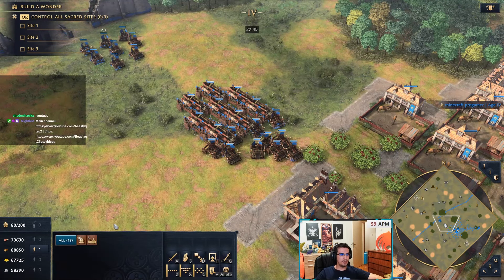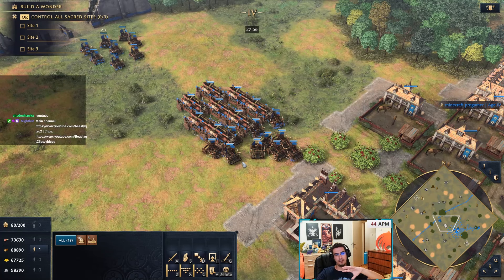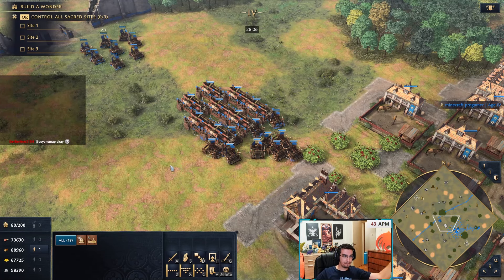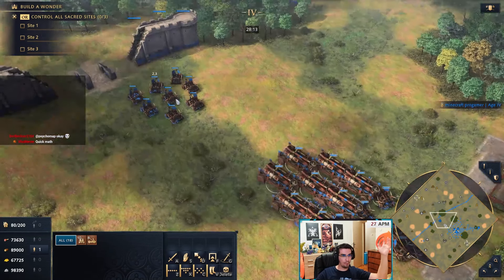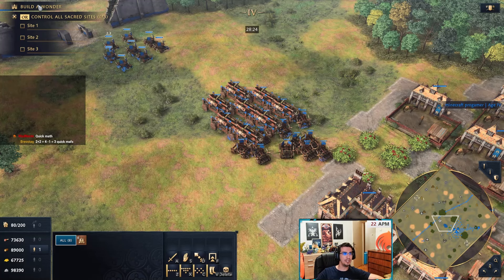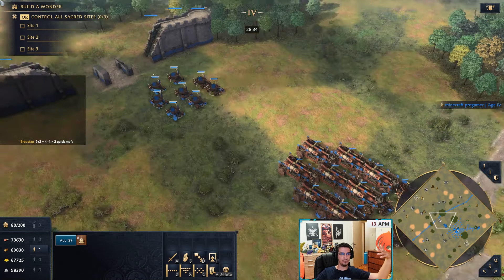Let's say this siege army is 54 supply and the enemy has 100 supply of workers plus 54 supply of siege — that's not a lot of supply left for other units. What you can do is trade your springalds for the enemy siege. If you kill some of his siege he'll replace it, and that's when you re-max on pure cavalry — mass horsemen into maybe men-at-arms — because mangonels are not effective against those units.